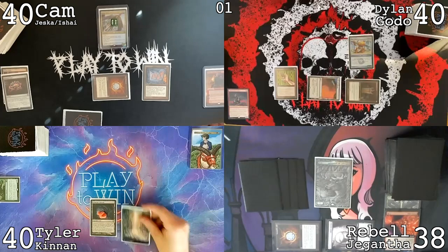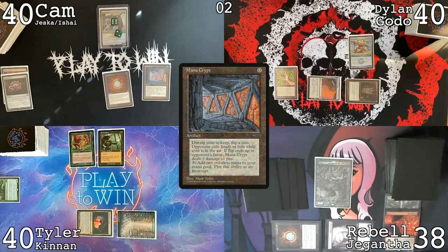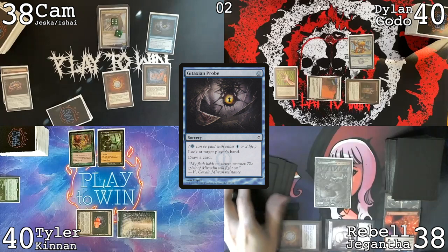Draw for turn, play a snow-covered Forest, Castle Animists — here we go. Cast another Mystic, bird bird big, pass the turn. Upkeep, get a mana trigger, take damage, get an even turn. Cast a Gitaxian Probe for two life going down to 38, targeting Rebel.